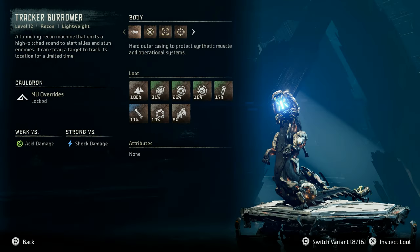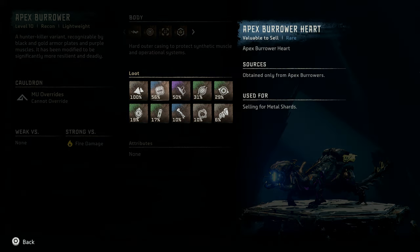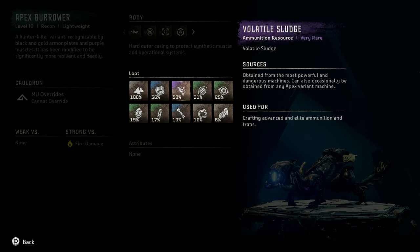Now let's take a look at the machine catalog entry for the apex variants of the Burrower. The regular apex Burrower is a level 10 recon lightweight machine. Each apex variant of the Burrower is recognizable by black and gold armor plates and purple muscles, and they have all been modified to be significantly more resilient and deadly. You cannot override any of the apex machines. The apex Burrower has no elemental weaknesses and is strong versus fire damage. Added loot includes a 56% drop rate for apex Burrower heart and a 50% drop rate for volatile sludge.